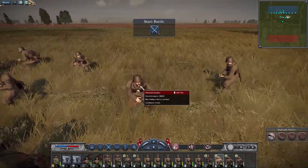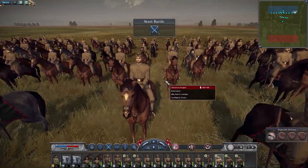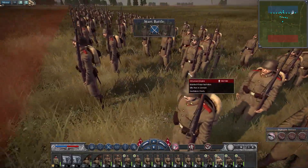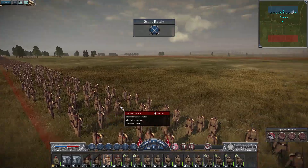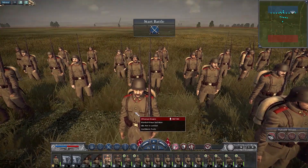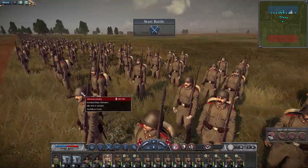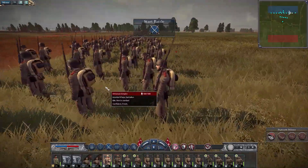Starting over here at the other end, we've got more mounted infantry, which again look really great. Love the detail on the horses. Now you've got some of their elite infantry. They look a lot more elite, disciplined if you will. The textures, the detail on the uniform is really well done. Istanbul Itfai Battalion — probably said that wrong. They look really, really nice. I really like these units right here.